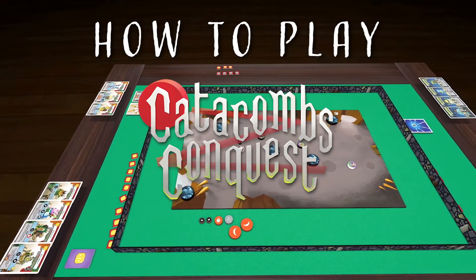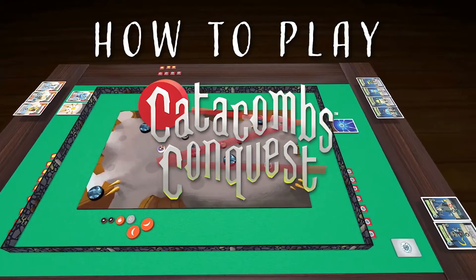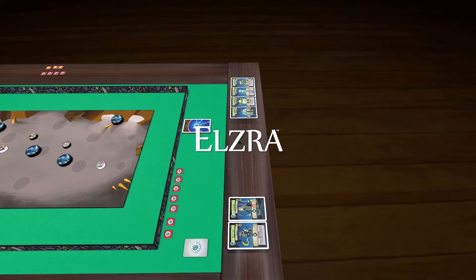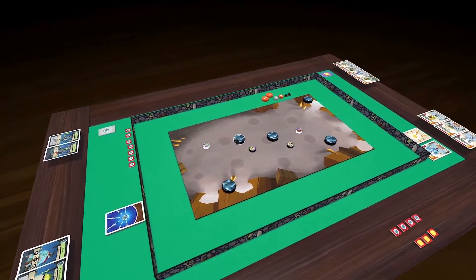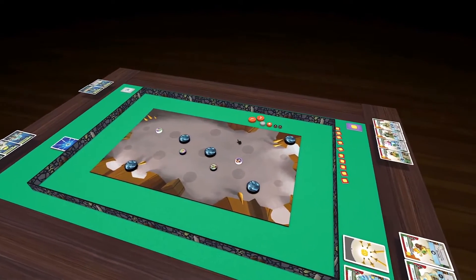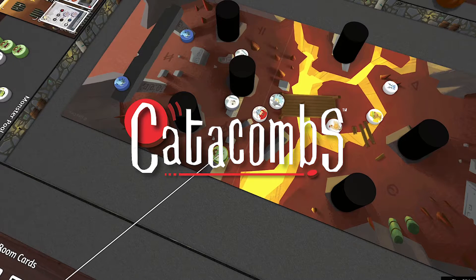Welcome to Catacombs Conquest. This is a simple dexterity game for 2-4 players designed by Elzra as an introduction to their trademarked dexterity game system, originally developed for the award-winning dungeon crawler Catacombs, and further refined in its expansions and sequels.